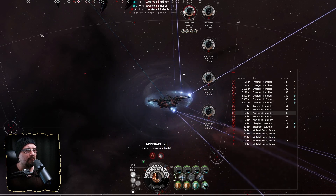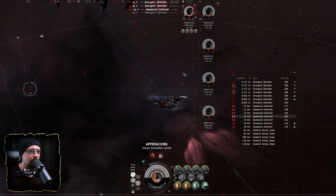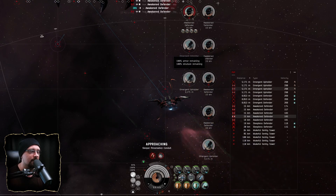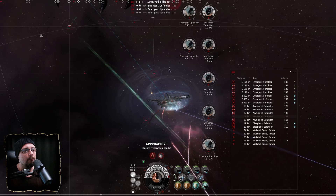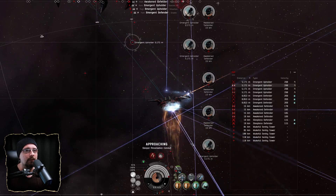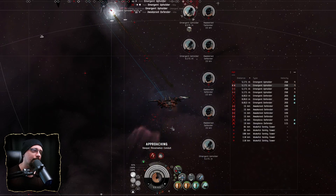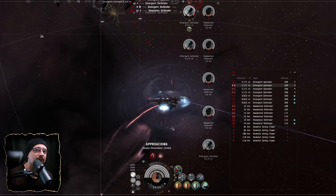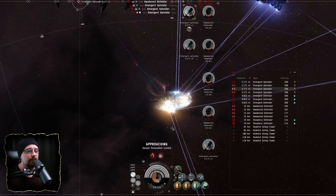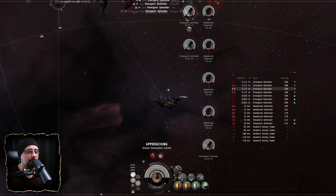This is actually the first time I've really had to use a cap booster, because in a lot of wormhole sites I don't need it as much on C4 rat sites. But going into C5 stuff I'm definitely going to need one — I'd rather have it and not need it than need it and not have it. I'm running an oversized shield booster just because I like to fill it up in as few rotations as possible.